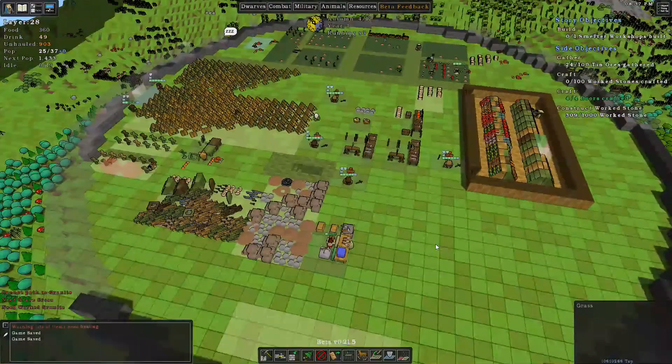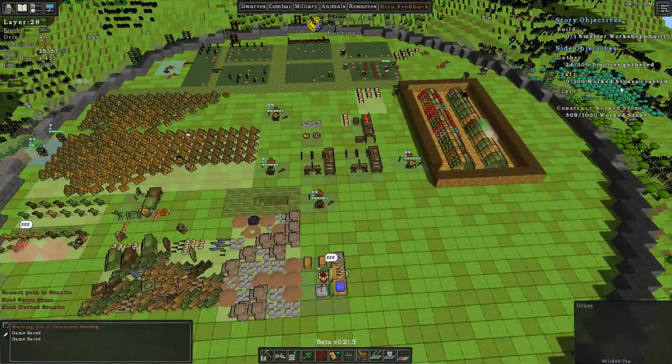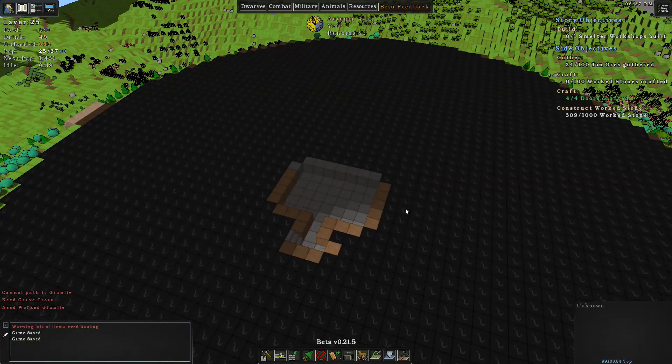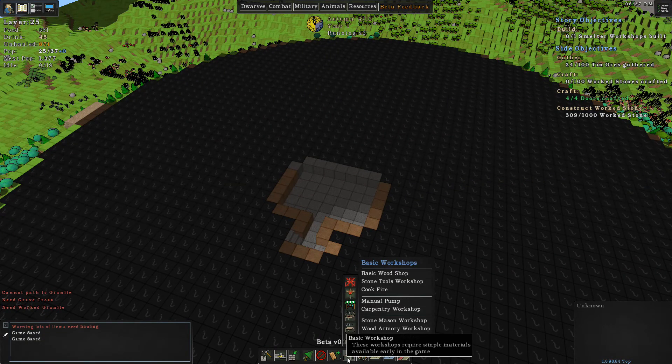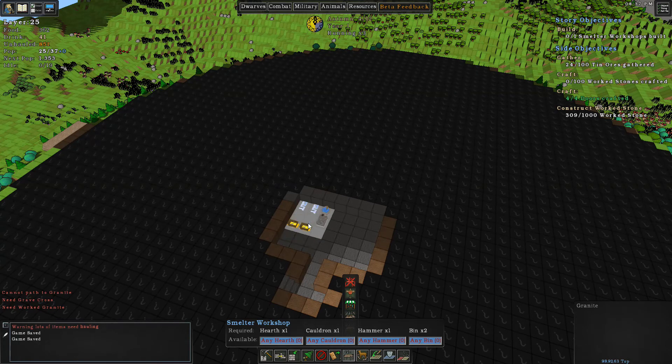Perfect, so that gets the doors completed. Everybody's still putting work stone down - we need to put at least a thousand down and that's getting done. The smelter is now the big thing. This is the room I want to put the smelter in. We can actually go to the smelter workshop - where is it? There it is. Let me get that placed down here.